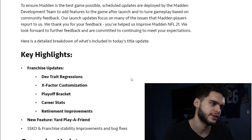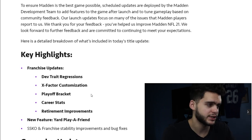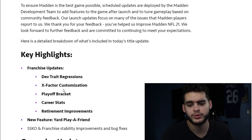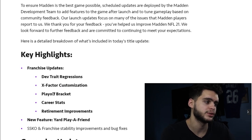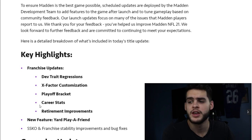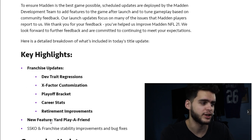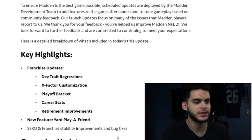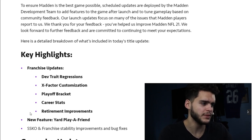Dev trade regressions I could care less about. X-factor customizations — that is huge for anyone who plays franchise. You dev a wide receiver up from normal to X-factor, make him a beast, and he gets abilities like Energized and Second Wind — but you wanted Red Zone Threat or Evasive instead. Now you're able to customize that. Playoff bracket makes it more immersive. Career stats and retirement improvements are important too — before, when your player retired you'd just have a cap penalty and no idea where they went. Now it'll show all retirements across the league for the entire year, so you're more in touch with what's happening.